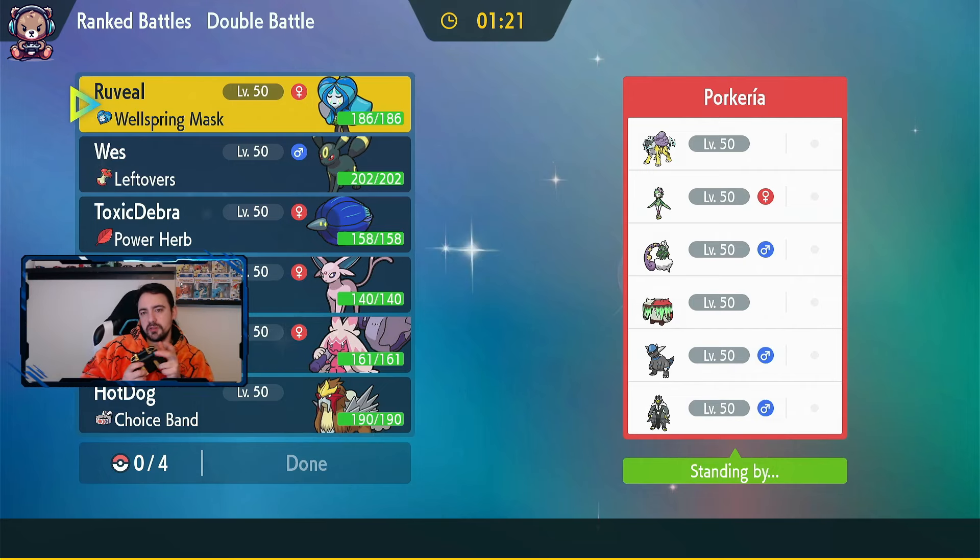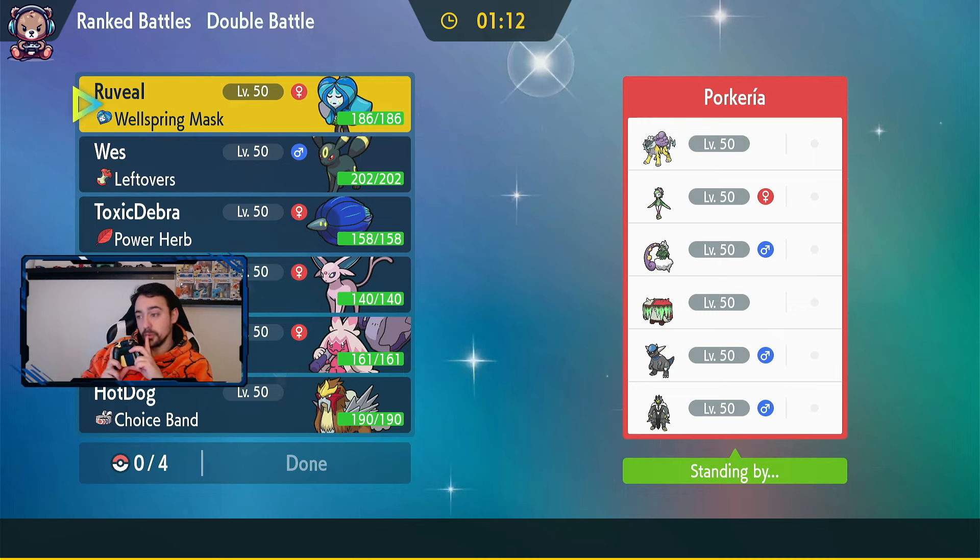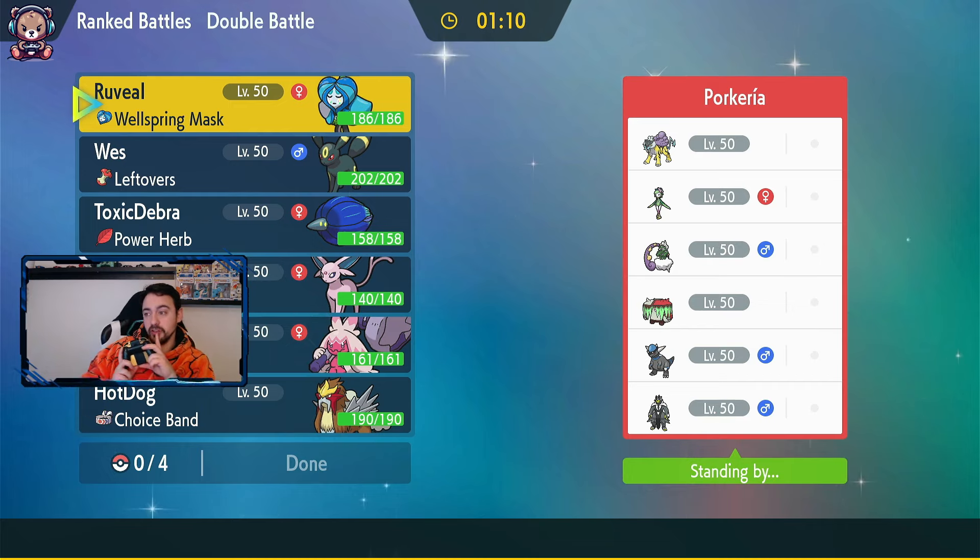Here we go guys, battle one, game one. I might need to swap controls halfway through - they're running out of battery. We've got a Raikou which we haven't come up against - that's a nice change. A Lilligant, Tornadus, Sprout Bonnet, Rampadus, and Urshifu. Interesting, I like this.